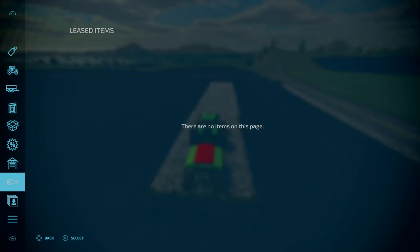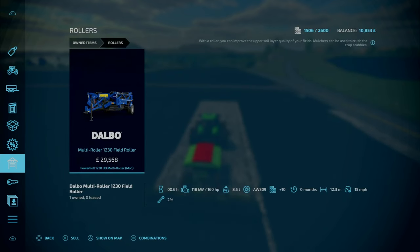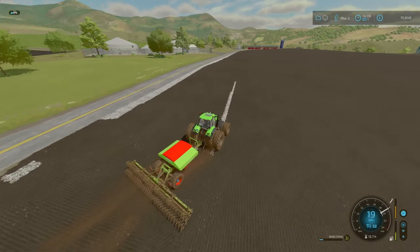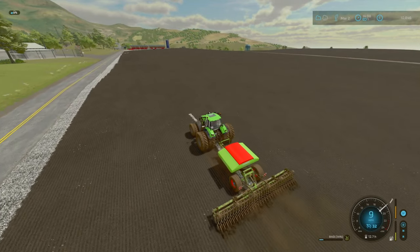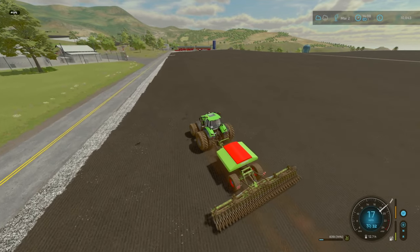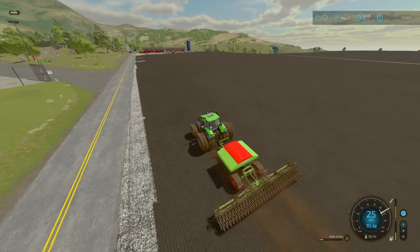I'm not sure if I showed in the last episode, but we did sell our old roller. I thought we'll get something a bit different, so I'm using the multi-roller Power Roll 1230 HD — 12.3 meters working width at 50 miles an hour, not too shabby. In terms of the drill itself, this is our second bag we had to put in, so that's why my money's gone down quite a bit. It's about 1,600 for the seeds, and the rest was for the hired worker.